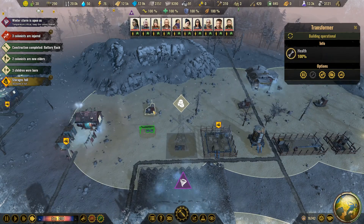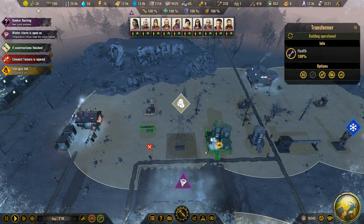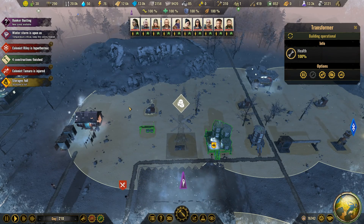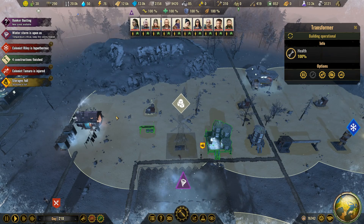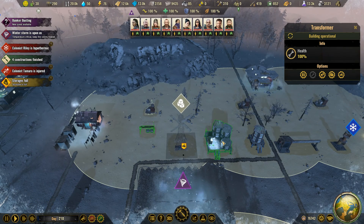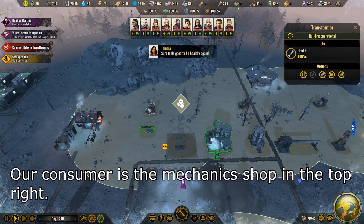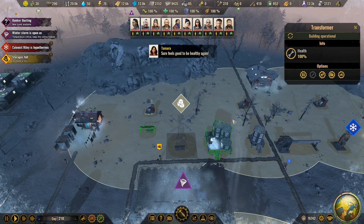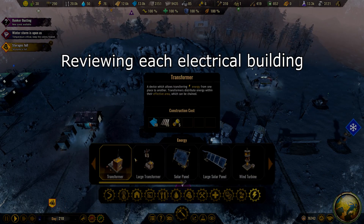So let's review: we need a transformer, and that transformer sets the effective radius within which it can transfer energy. Inside it, you need a producer and a consumer, otherwise it will not function. Another thing you can build inside this effective radius are batteries, which will store energy and distribute it. They can also be chained, as you can see with these three transformers.